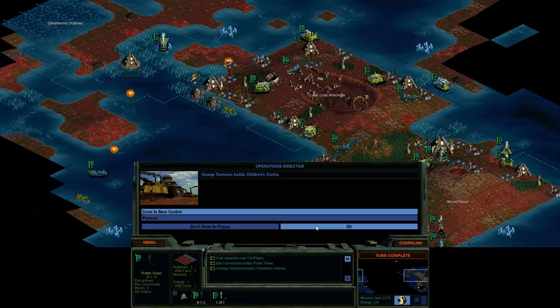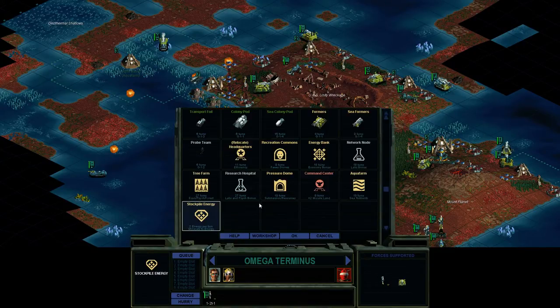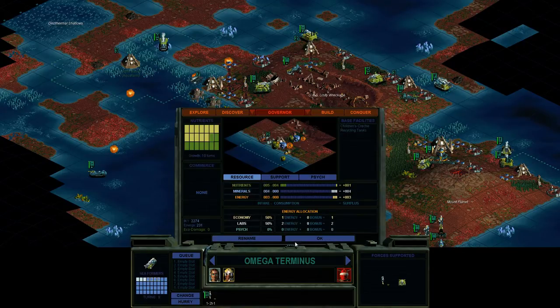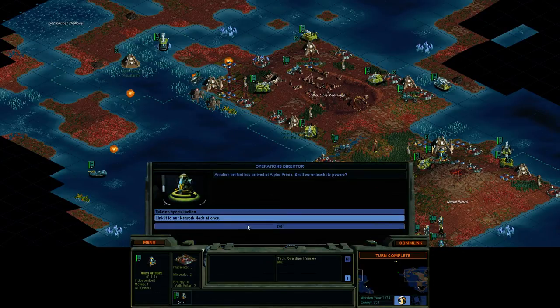Children's Creche — four minerals, one food, so we definitely need some food in here. I'm not sure how close I am to getting kelp farms over here though. I guess I could build another sea former — that's only nine turns. We can disband these later if we find out we have too many. We'll maybe get the water improved here — get rid of the fungus, hitting F. We'll throw you in here and link it to our network node.